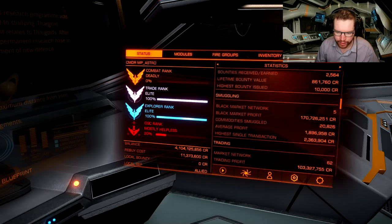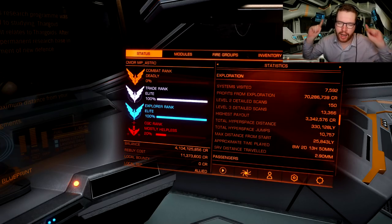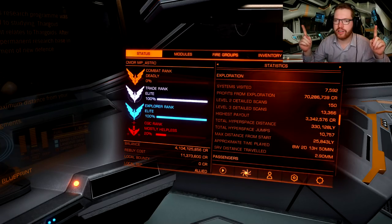If you head over to your right hand panel and go under statistics and scroll down under exploration, you can see it listed here as the third from the bottom. It says 'max distance from start' — I have been 25.8 thousand light years out — but you need to get that above 5000. If you haven't done that it most likely means that you are very new to exploration.